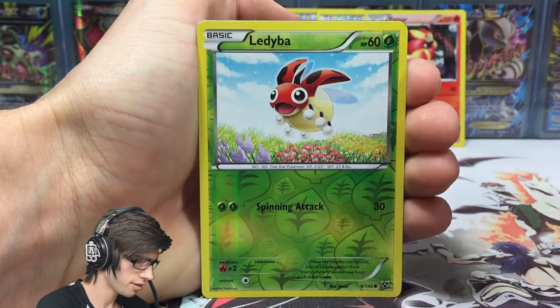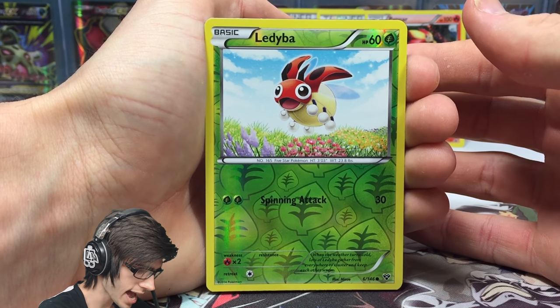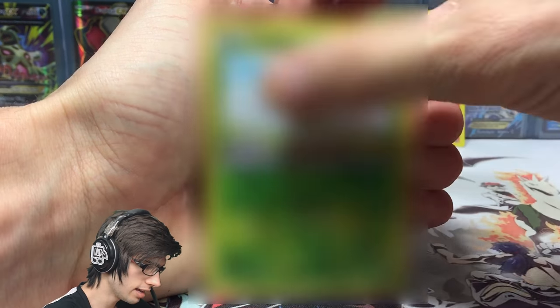Mr. Mime, Gooder, a Ladybar - that one is just a reverse common with spinning attack - and the rare in the pack is... oh, that is the best EX to get in the set.